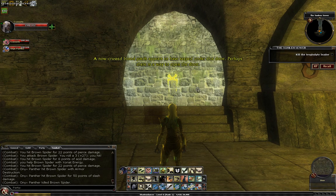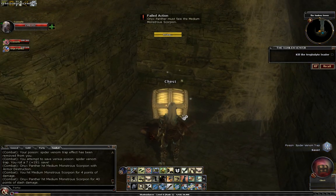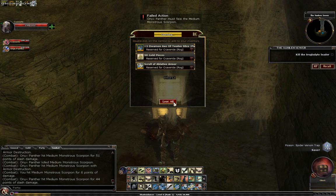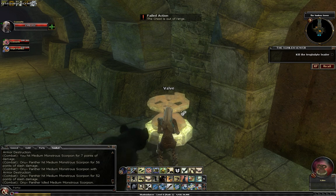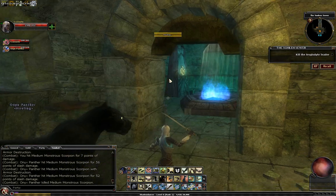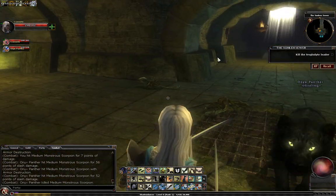Right down at the bottom to the right is a secret door with a chest, which I'm going to bother to loot because vendor trash pays my bills. Right in here is your rest shrine. It looks like there should be a secret door in here, but there's not, so don't worry about it.